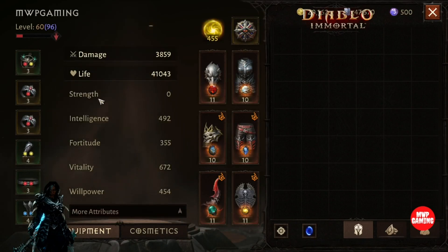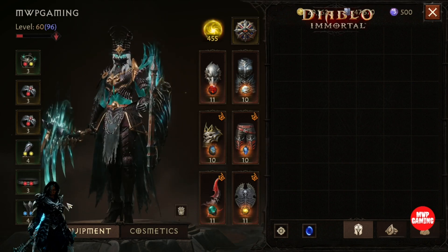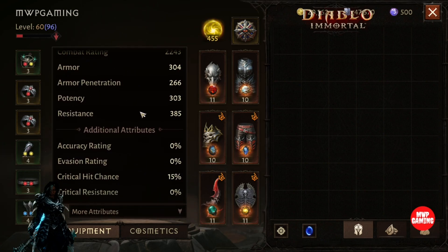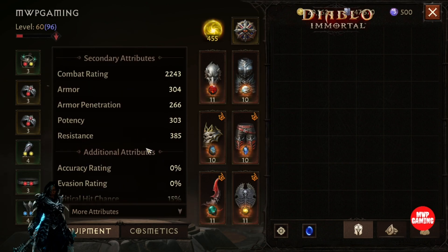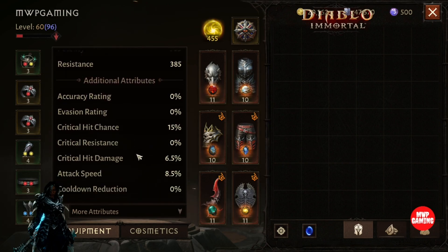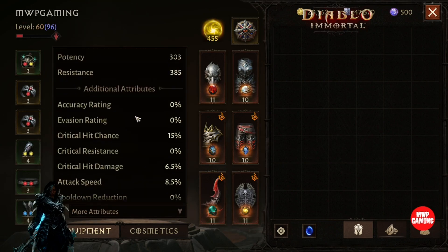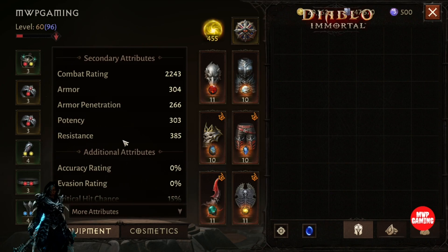Here are my stats: Strength 0, Intelligence 492, 42, 355, Vitality 672, Low Power 454. More importantly, people want to know combat rating — there's that, there's armor, everything you need to see right here. I don't think my numbers are the greatest but they seem to be able to kill where I'm at, so that's pretty good.